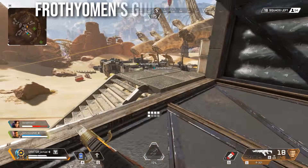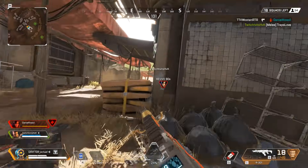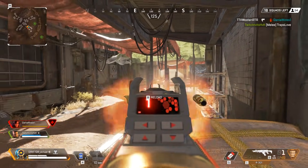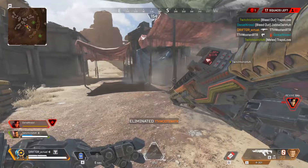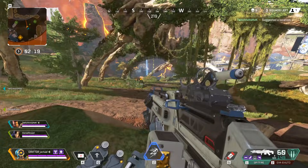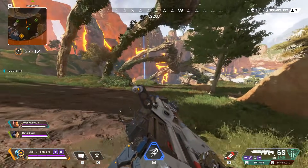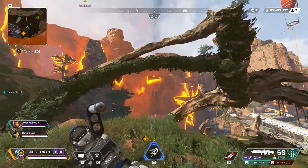Let's get into the actual tutorial. But first, shout out to FrothyOmen — I watched his Pathfinder guide as the inspiration for this video and it helped me get better at the character in general. The reason I play Pathfinder instead of Wraith, Bangalore, Mirage, or any of the more popular DPS characters is that I hate being slow. Being slow, especially in battle royale games, is guaranteed death. And Pathfinder is the fastest character in the game.